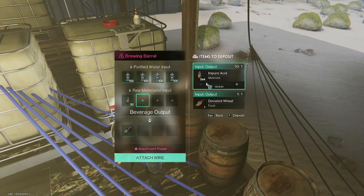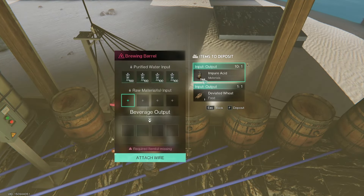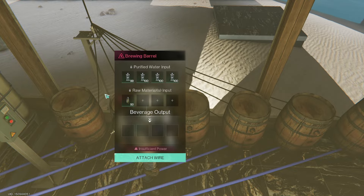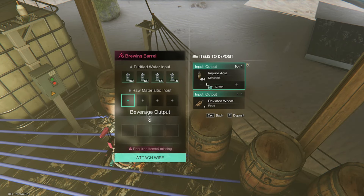18 water pumps, eight osmosis purifiers — and here is our storage container. We have our acid set up here and we already have about 500 acid, and we literally just finished building this thing. It's already outputted 500 in pure acid and a whole metric ton of purified water.